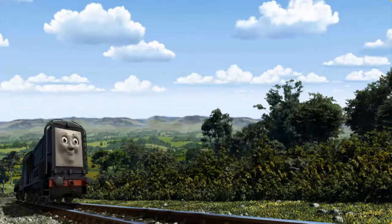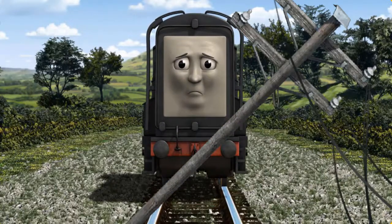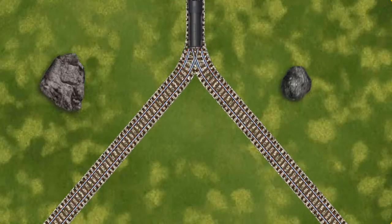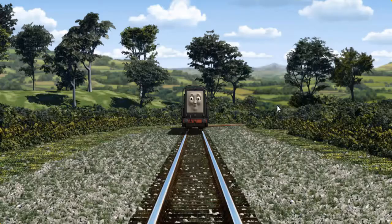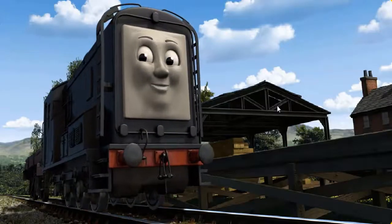Diesel set out for Farmer McCall's farm. Suddenly the tracks were blocked. Diesel had to stop. He would have to go another way. Show Diesel the track that goes nearest to the smallest rock. All clear! Diesel arrived proudly at Farmer McCall's farm. With your help, he was right on time.